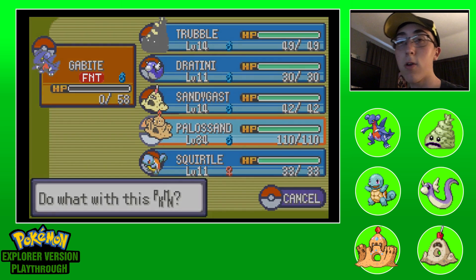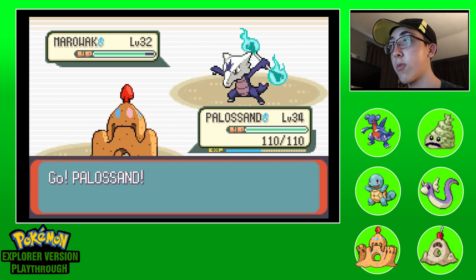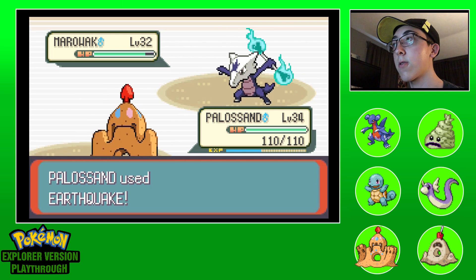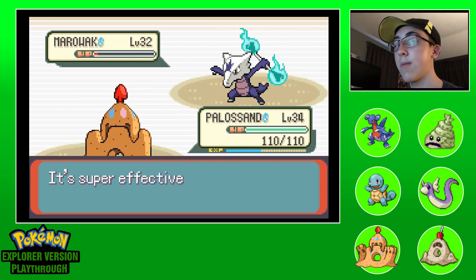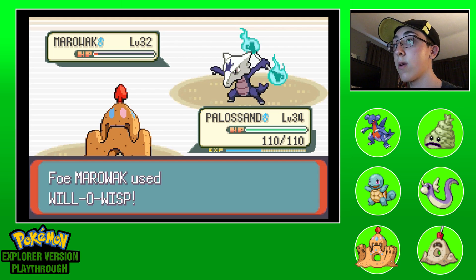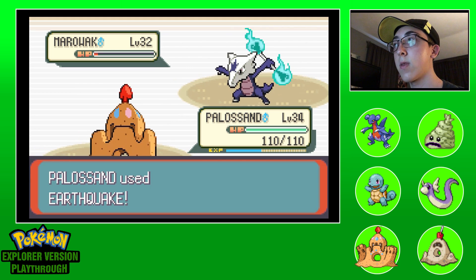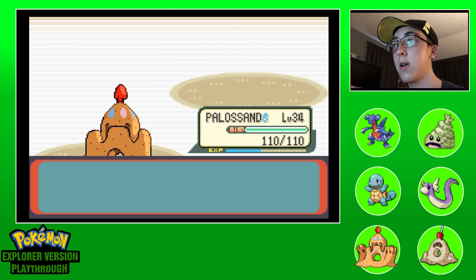We'll send in our level 34. I really need to level everybody else up. We might be able to finish him off now with Earthquake and the Sand Tomb. Maybe - he used Will-O-Wisp and missed! Oh, he didn't have it still. Well, that's fine - he's still gone and we're back to full HP, so that didn't help too much.